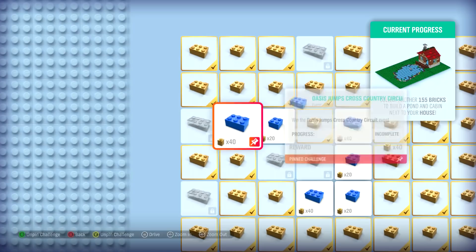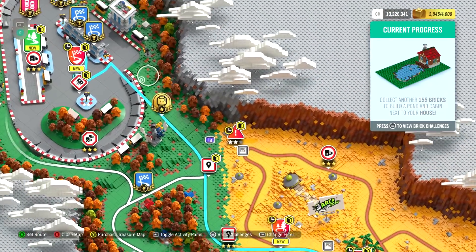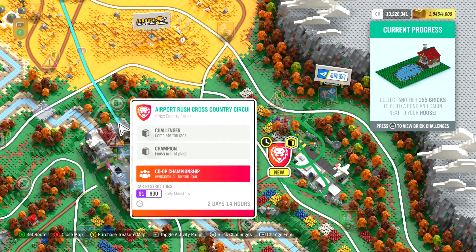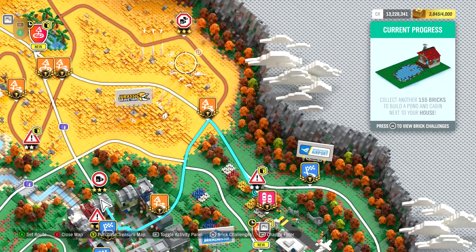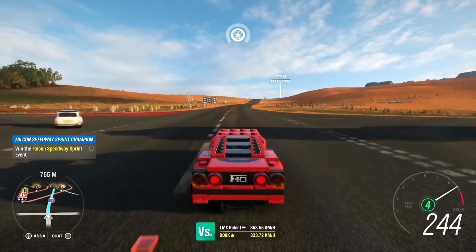I want to see if it's unmarked. Let me go back and unmark that — because all the blue ones are race events. Falcon speedway sprint — where is this one? It's another one of these. That's classic muscle, so it's completely different. It might not be a championship — these might just be events. I can't believe I don't have that one yet. That's something I will do.